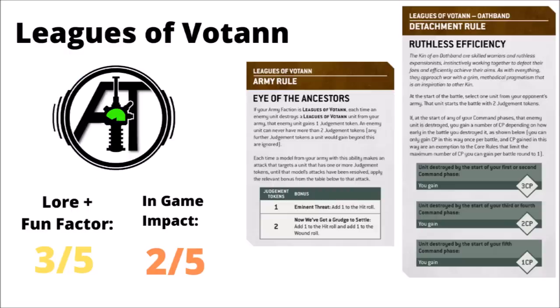It seems I've rated the Leagues of Votann exactly the same — a 3 for fluff and a 2 for in-game abilities. For lore, I like the Eye of the Ancestors rule with the Judgment Tokens and grudging one hated enemy unit, but I'm maybe just a little bit less convinced on Ruthless Efficiency — just randomly labelling one model to get killed a lot easier at the start of the game and getting a random CP boost if you do it. I would totally agree that for in-game abilities, it's very hard to judge the Leagues of Votann rules at the moment. We don't know how many ways there are going to be to hand out Judgment Tokens through Karls or Stratagems. If they are super easy to come by, it'll be stronger, but if you only get just one on a target, it's not going to be that big a deal. The hit rolls just seem to be giving them back what they had before you actually get to the plus one to wound, which feels like the good bit.